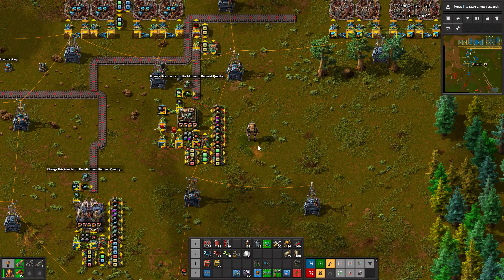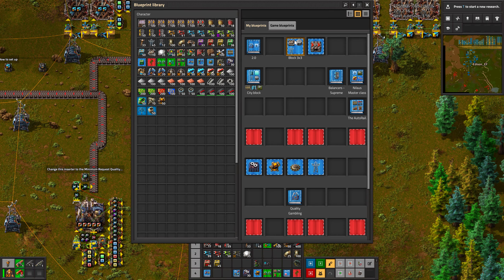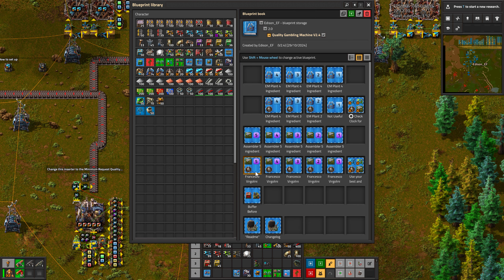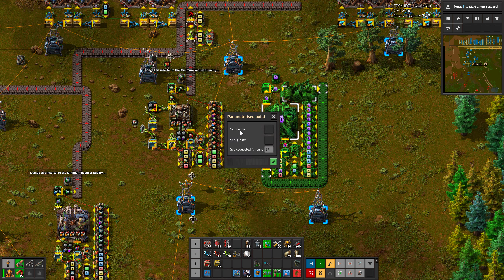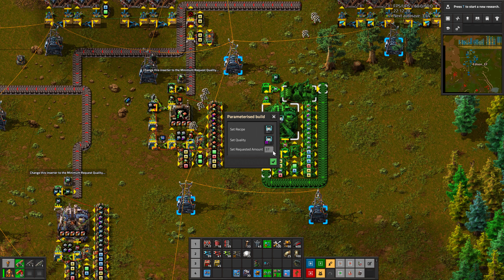Hello, today I will show you the quality gambling machine. How to set it up. All these ones work the same way. You just place them, set the recipe, set the quality that you want, and set the requested amount, for example 10.